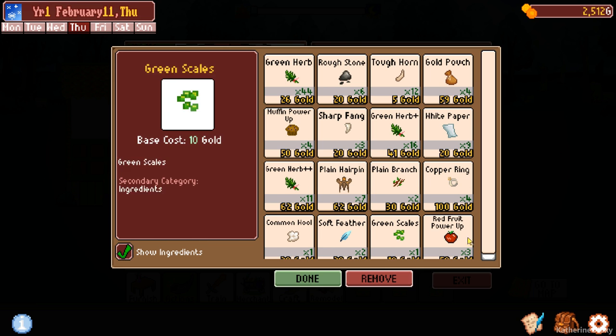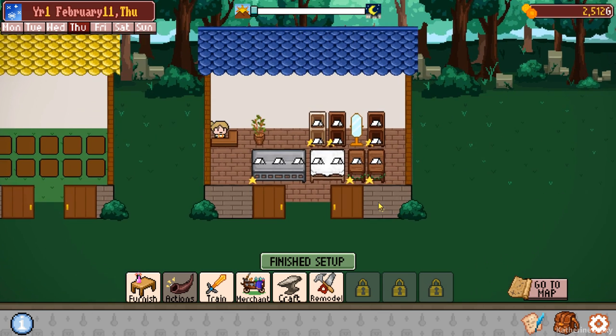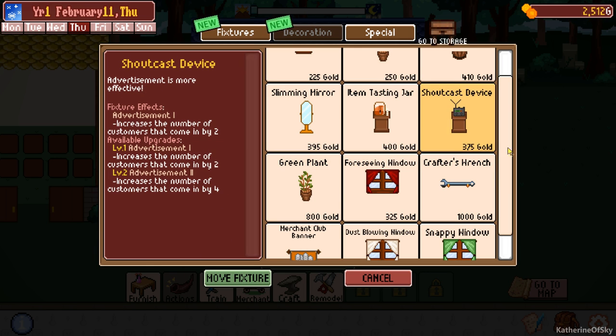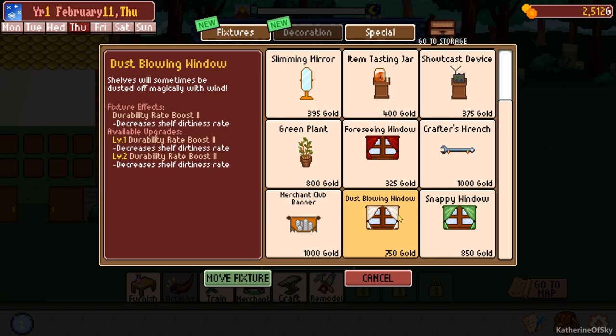Should we train up? I think we should not. Right now I would like to basically expand our shelves and stuff. So let's furnish. We have all kinds of things here - we've got a snappy window. This is for customers will be faster when making decisions. Dust blowing window - I need one of these. Shelves will sometimes be dusted off magically with wind.